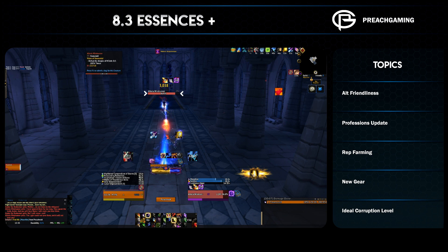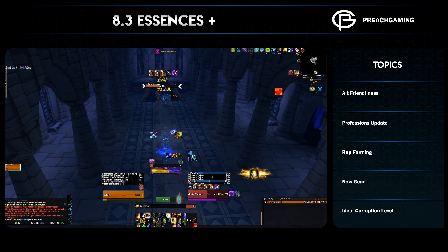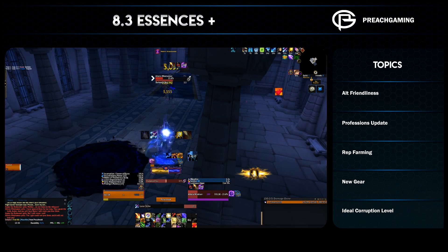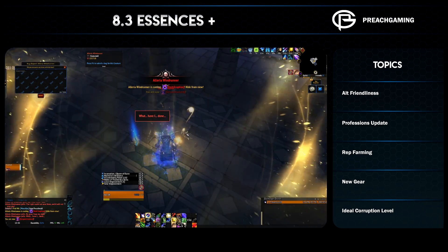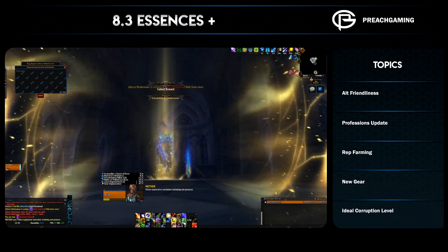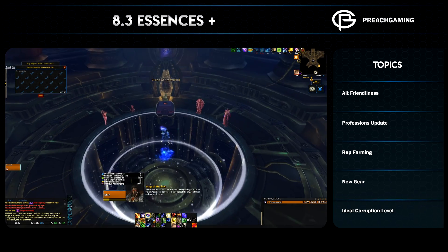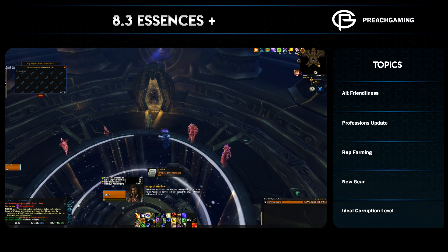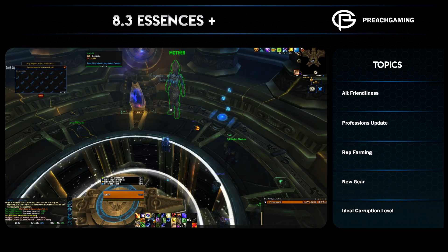Let's talk about the rep farm. A few of you have brought this up, considering how much Mechagon and Nazjatar felt required when 8.2 launched. The rep farm for both the Mists of Pandaria faction and the Olden faction are basically the same as Mechagon — one thing gives you multiplicatively more reputation than doing all the daily quests combined. So if you want a big chunk of rep without spending more than say 10 minutes, you can do that and then leave it alone to gain rep over time.